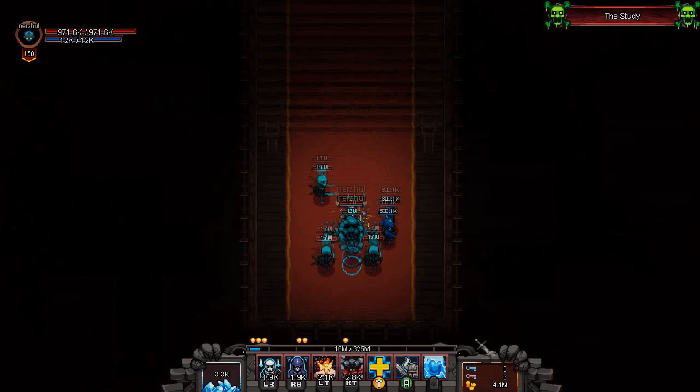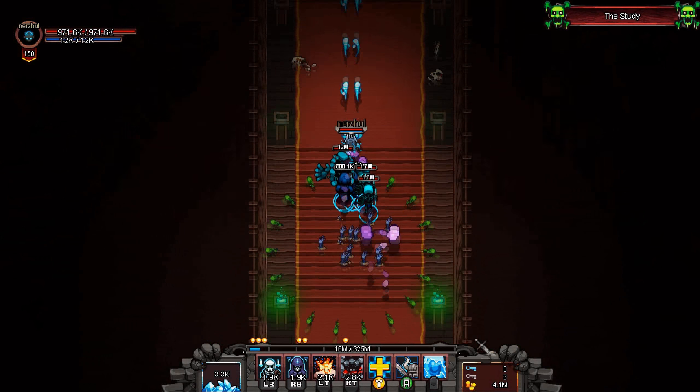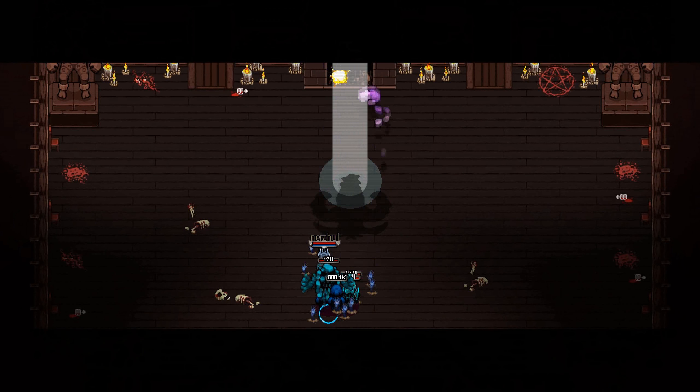Once enough enemies are killed, a mini-boss spawns at the start point of the level, and when it's defeated, the player moves on to the next level. At the end of each act, there's a final boss of sorts that has its own boss room.